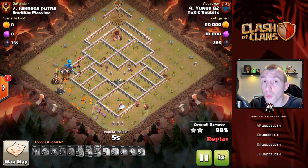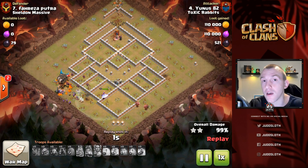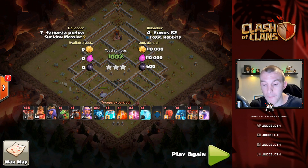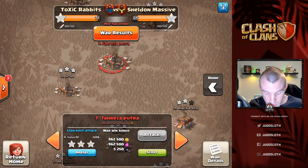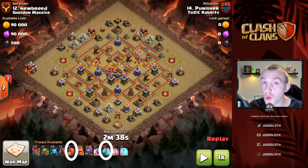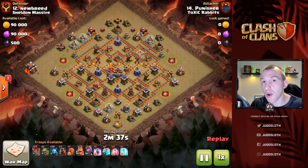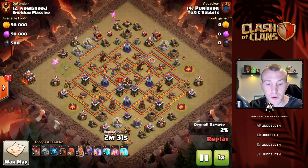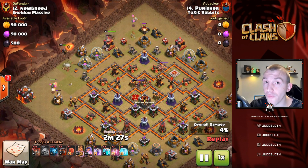This strategy only works when you have a siege machine, so that is Town Hall 10, 11, or 12. We want to compare the difference between the stone slammer and the battle blimp. Moving to base number 12 - all of these attacks are by Toxic Rabbits - we again have the stone slammer and two clone spells for this attack. Initially we're going to show you the stone slammer, then the next attack we will move to the battle blimp.